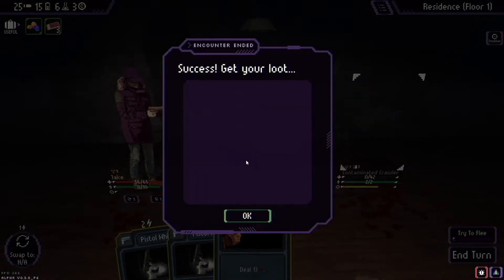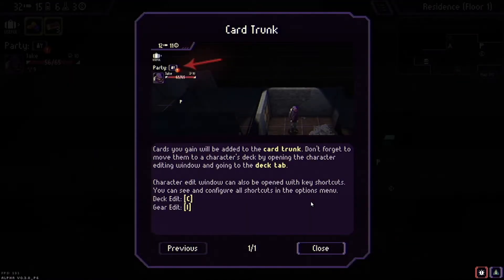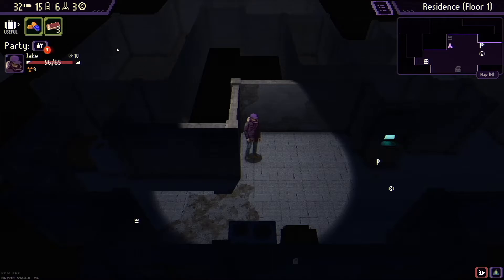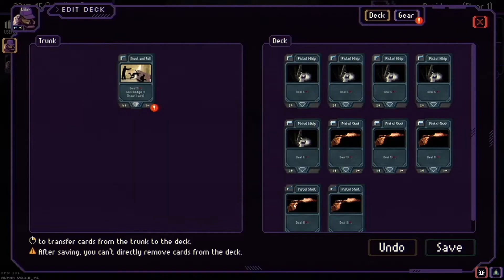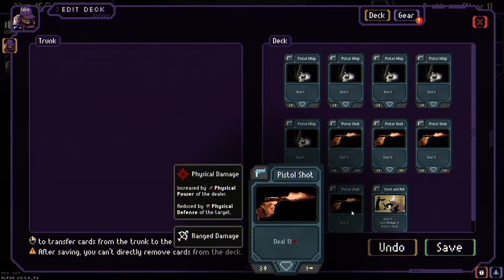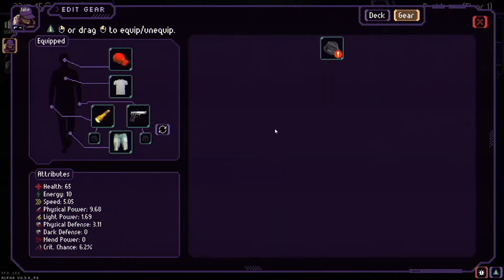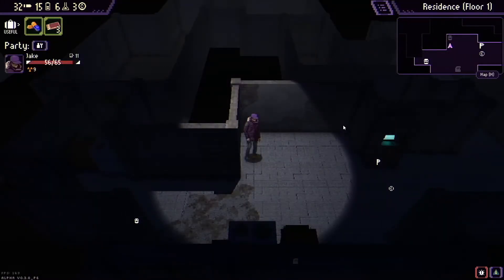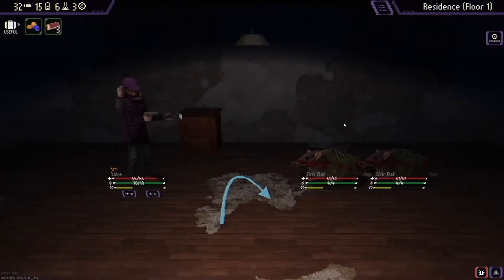Cards gained will be added to the card trunk — don't forget to move them to a character's deck, so they're not automatically equipped. Let me find my trunk. Looking at the deck — let's try to take off a pistol shot, but I can't. Let's save that and check the gear: plus 3.66 dark defense.